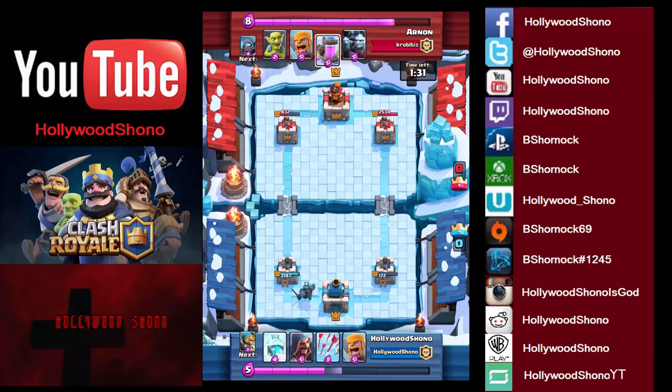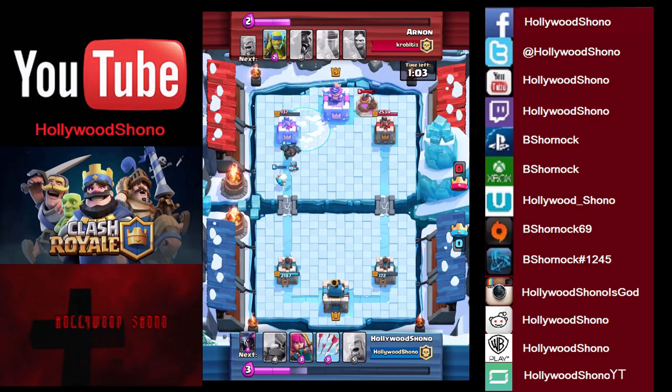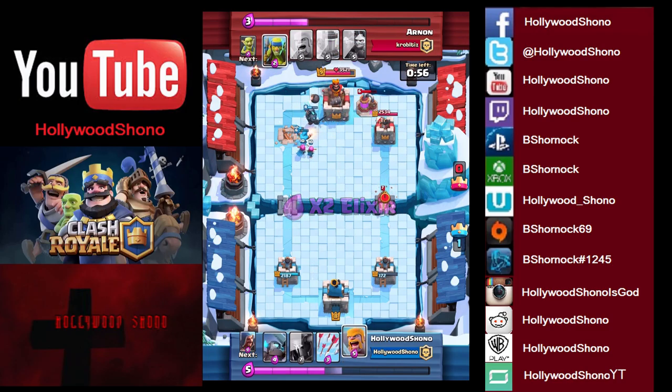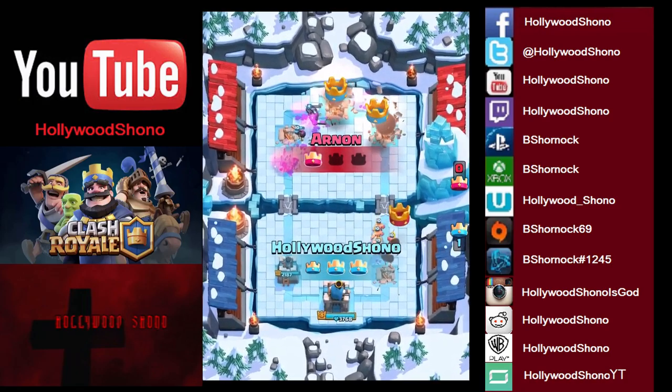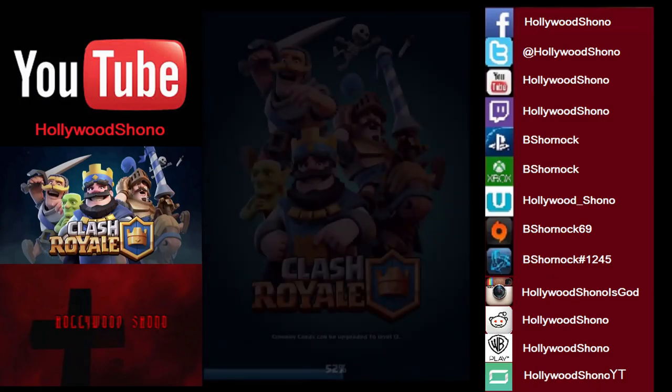We're going to wait for ten Elixir because we know he has that Minion Horde — I believe he has not seen a Wizard yet. When he places a bunch of stuff, you always want to save that Elixir. Elixir Pump is really bad when you're not winning. There's Barbs — we place both the Wizard and the Bomber, and that all survives. Mini Pekka goes down, and we Freeze the tower so the Pekka stays up — there's the first crown. We throw Archers in for extra damage. He throws a Hog Rider — I think at this point he realizes he's done. There's the Three Crown. We give the thank you because stop getting beat by lower level players.